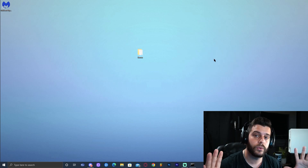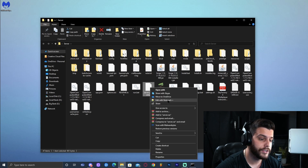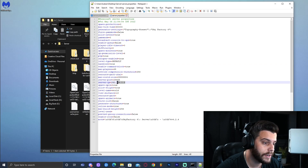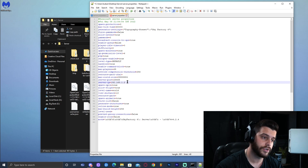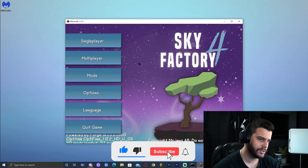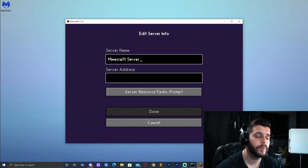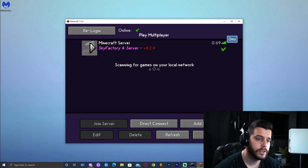Now, how do we join our own server? We're going to find that IPv4 Address again using Command Prompt, copy it, and open the server files one more time. Go back to server.properties, open it with Notepad or whatever you used, and find something called 'server-ip.' Go ahead and paste that IPv4 number there. That is how you are going to join your Minecraft server. I launched the server here — it's a Sky Factory server. Go to Multiplayer, click Add Server, give it any name, and add your IPv4 Address. Click Done and that should load the server right up. The server is on and I can join it right now. If the IPv4 Address is not letting you join, you could also type 'localhost' and that might solve your issue.